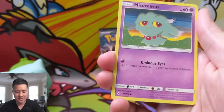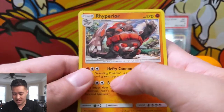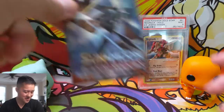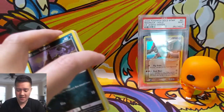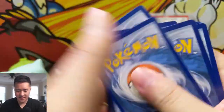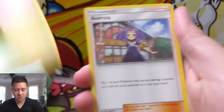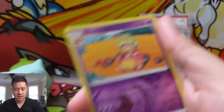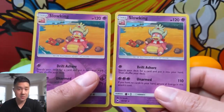This is super hot — let's keep going! We have a Rhyperior — this guy looks like he just has a ton of body armor on. No complaints no matter what we pull here. Let's move into our last pack, Burning Shadows. Can we pull even more? For the last pack magic — we got a Darkness Energy.